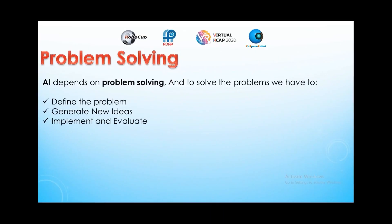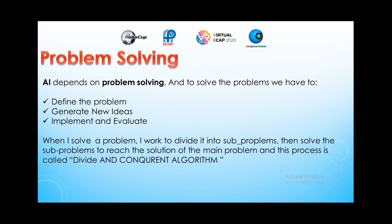Problem solving: AI depends on problem solving. To solve the problems, we have to define the problem, generate new ideas, implement and evaluate. When I solve a problem, I work to divide it into sub-problems, then solve the sub-problems to reach the solution of the main problem. This process is called the divide and conquer algorithm.